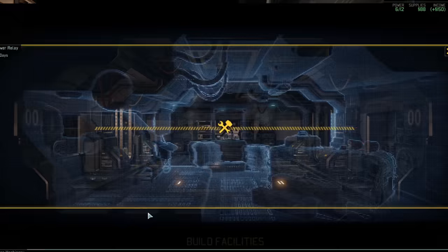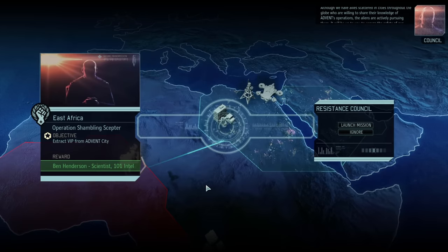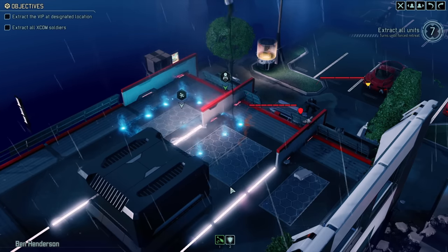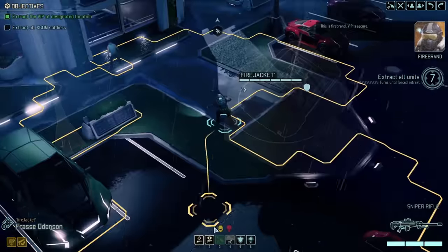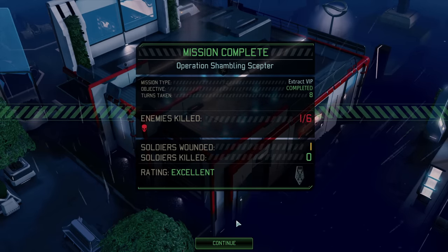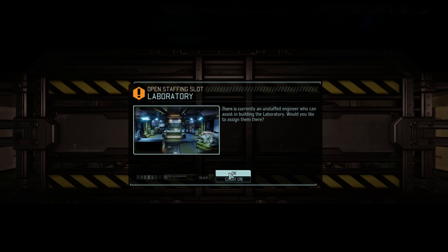We get our first council mission with a scientist and intel as a reward. We begin with the VIP and get about halfway through until enemies are spotted. Our scientist gets hit with a projectile but evacs out, and shortly after our soldier gets evac'd out too. Once back at base the scientist and intel are awarded, and we get to building a laboratory with the engineer assigned to it, so it'll only take 10 days to build.